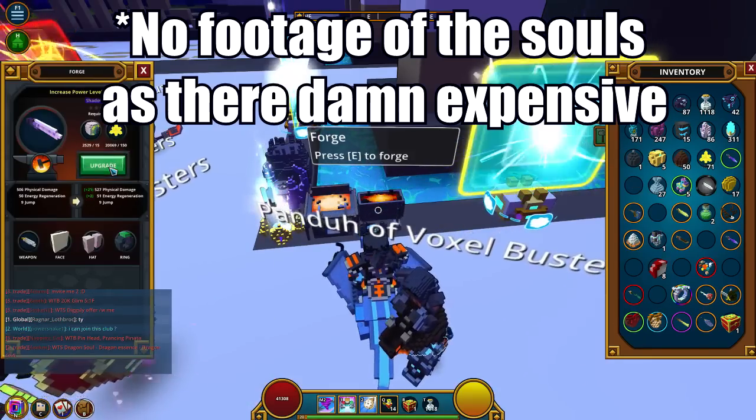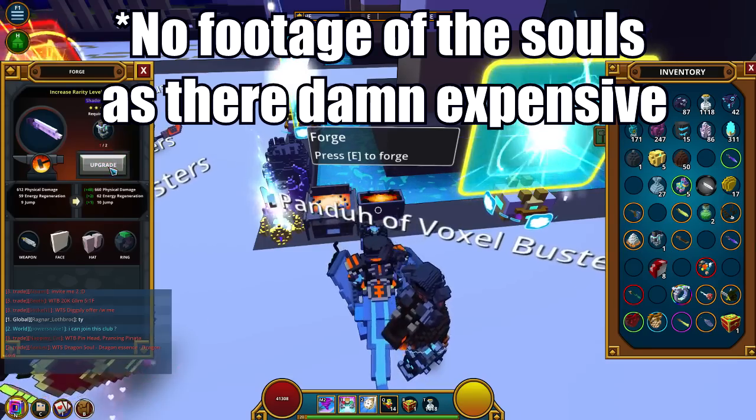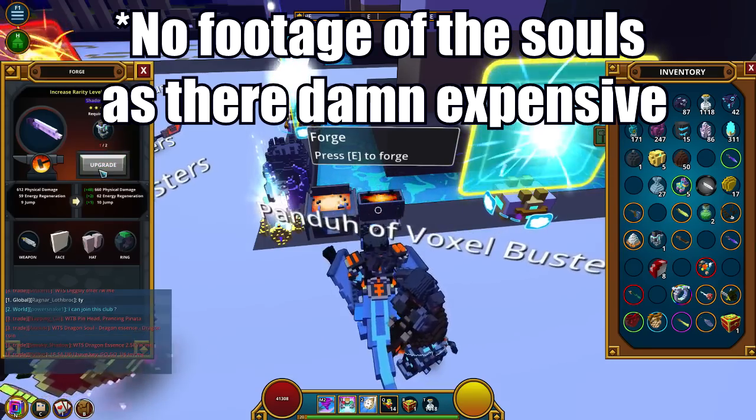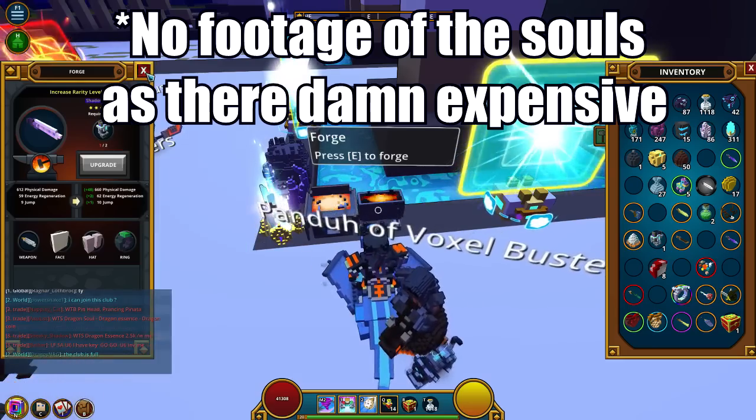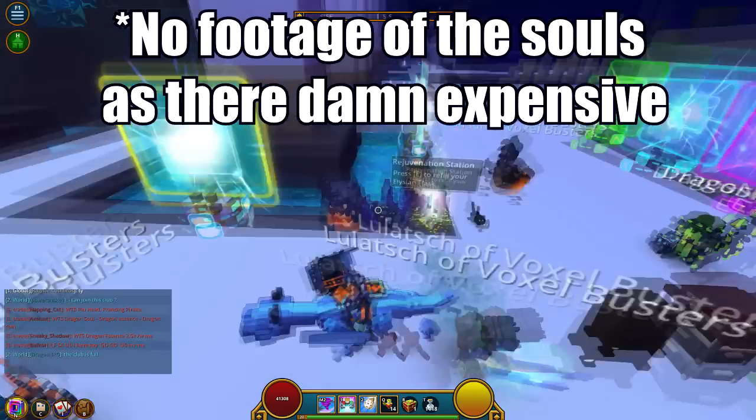Now back to upgrading the gear. Levels 3 to 5 shadow gear are going to need the forged souls. To upgrade to shadow level 3 you're going to need 2 twice forged souls, then to upgrade to level 4 you're going to need 2 thrice forged souls, and to level 5 you're going to need 2 quad forged souls. Because we're going to keep going.